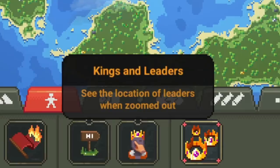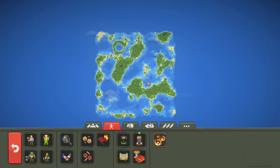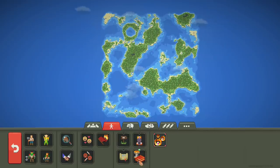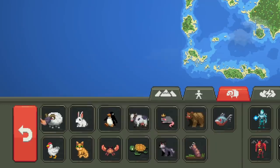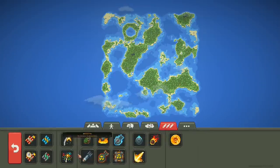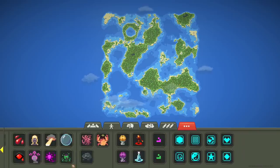There's kings and leaders — see the location of leaders when zoomed out, that's cool. It won't show me now since there's no population yet, but it will soon. Important events — shows all major events the moment they happen, we'll check those out. Animals, nothing new. Natural disasters, nothing new. Destructive powers, nothing new. Other various powers, nothing new.